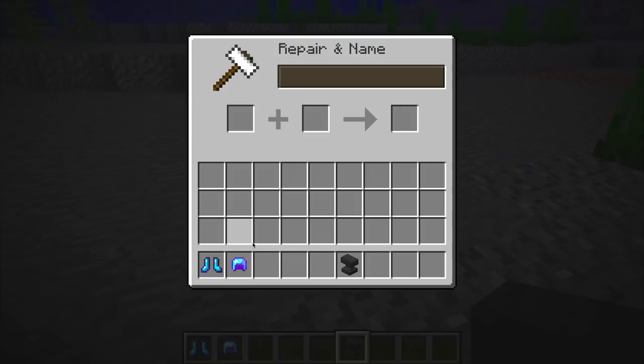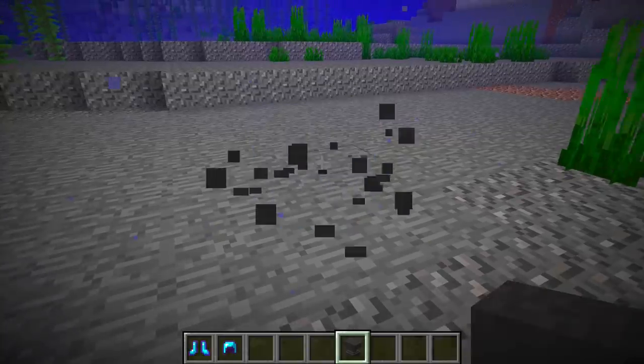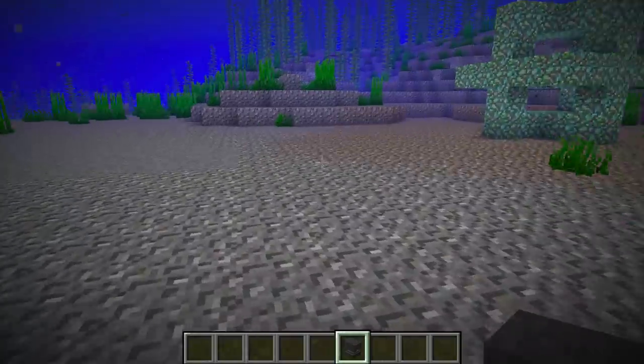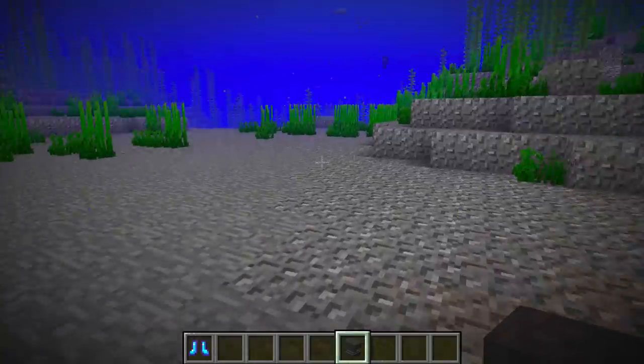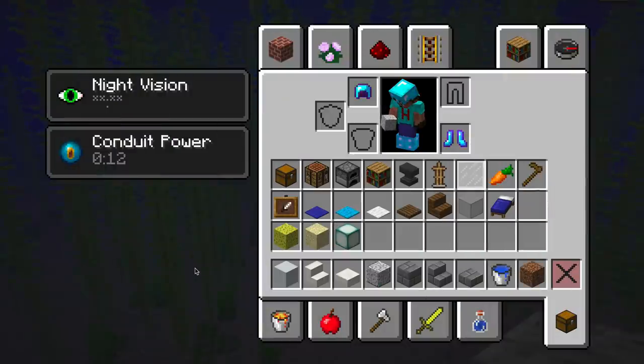Then Aqua Affinity — you can lob it on either one, just put it on your boots if you want. That'll allow you to break blocks much more easily under the water, because breaking blocks underwater is a nightmare. When you put those on, you'll find you can move around under the water much more easily. If you take the boots off, even in creative, moving around underwater is a lot harder. So you definitely want to do that first.